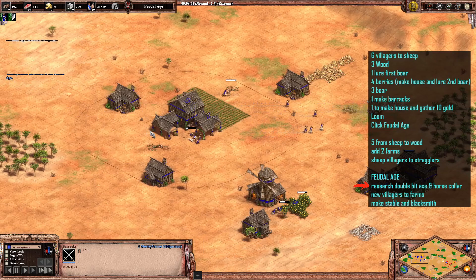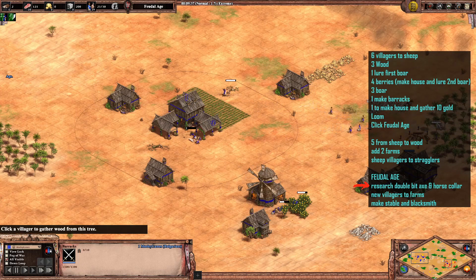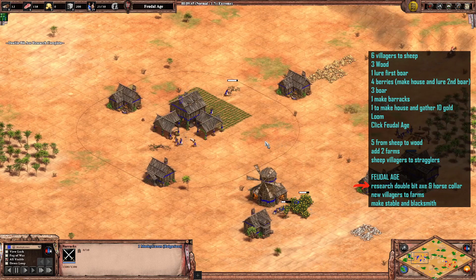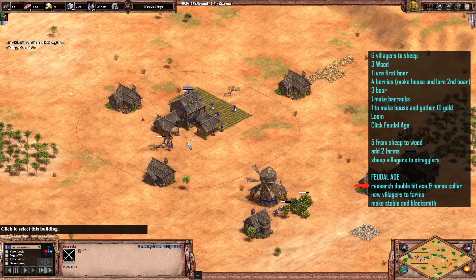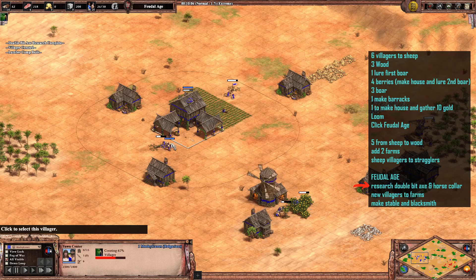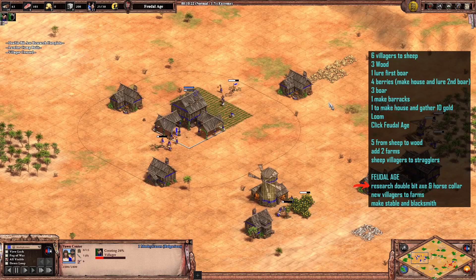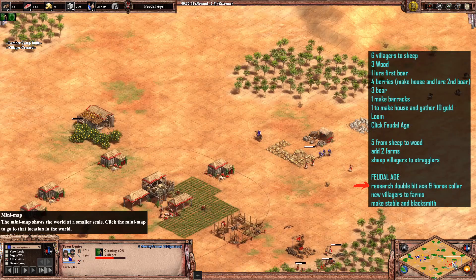I've moved those five villagers from straggler trees over to the wood line to get a second lumber camp down. We're researching Double-Bit Axe as well and we'll get Horse Collar soon. From this point it's mostly a case of keep adding villagers to farms from straggler trees, with a few extra sent to the main wood line to get the stable down and keep making farms and get a blacksmith.